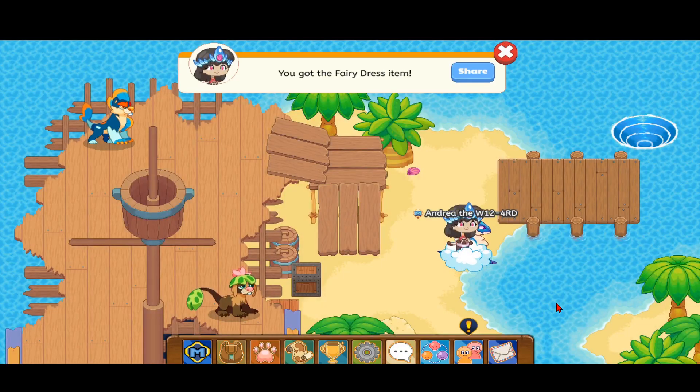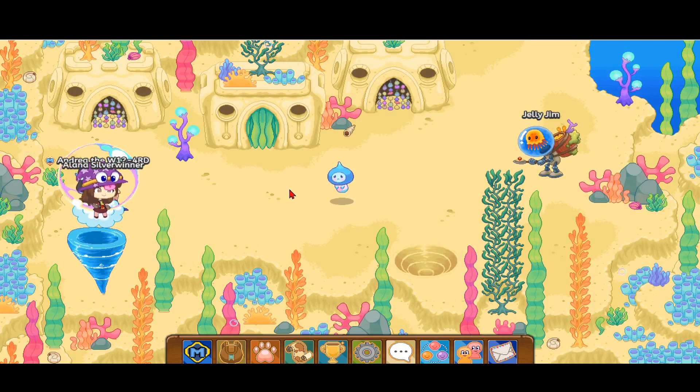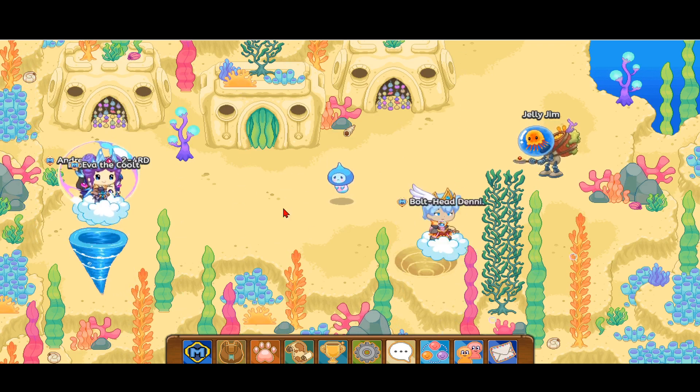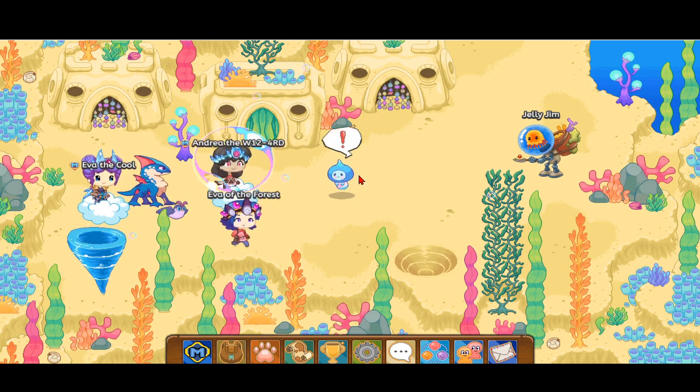I finished battling that Truckle and now we can head over into this whirlpool. We'll see this screen with this Jelly Jim guy. What we want to do is head over into this sand pit, but if there are black clouds or black ink over it, follow the path I'm going to show you. If it's uncovered like mine, you can skip ahead. I'll battle this pet so I can show you how to go up and where we're supposed to go.